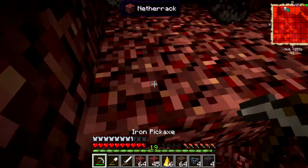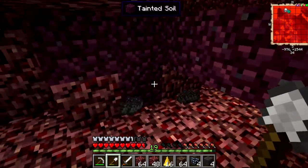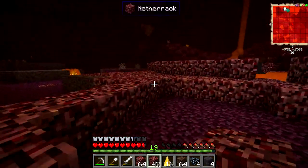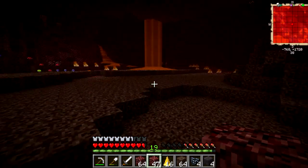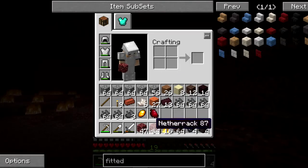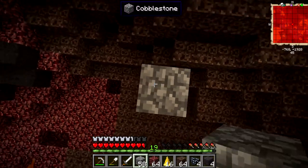I really need this ash to finish up and get enough coal. What we have to do with each piece of netherrack is smelt it to make nether brick, and then the nether bricks can be used to make nether brick blocks. You can see there's some more ash here. I wish we had a pocket crafting table right now. Let's head up here and get this glowstone.